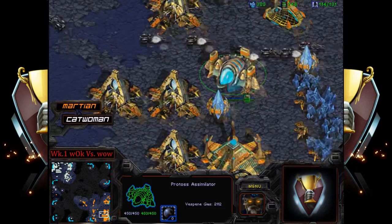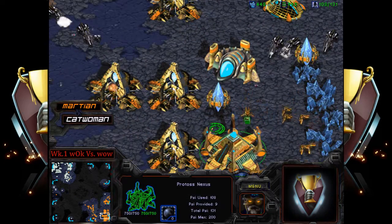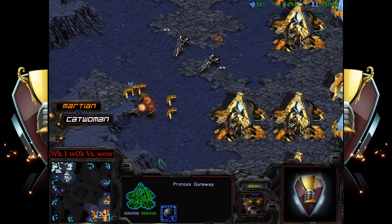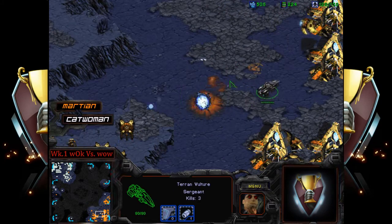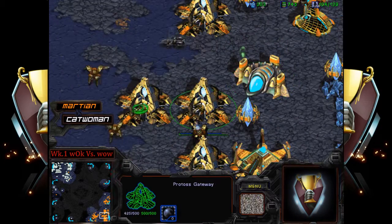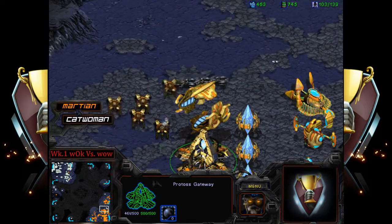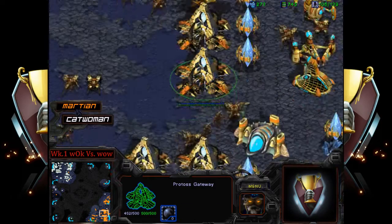Catwoman is getting a nice scout off as well, so they won't have to burn scans for potential DTs. Spider mines are now in Martian's base, making it much more difficult to operate. Three kills on one vulture, five kills on another — each vulture had at least three or more kills, so they definitely paid for themselves. Not really doing tech damage per se, but significant economic and map pressure.